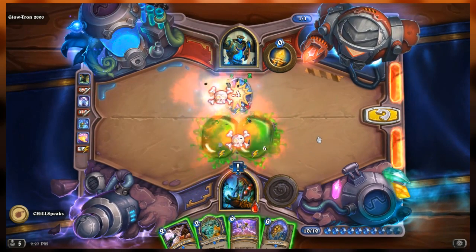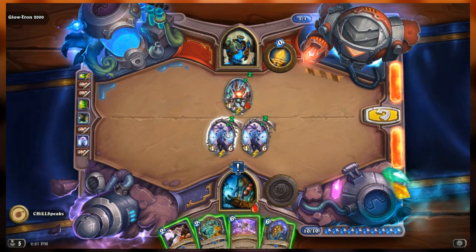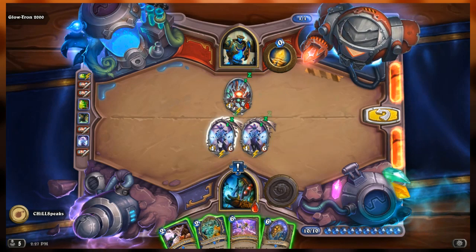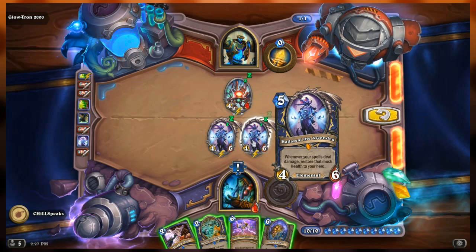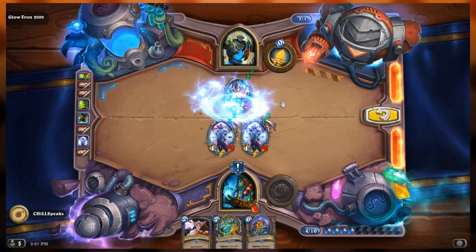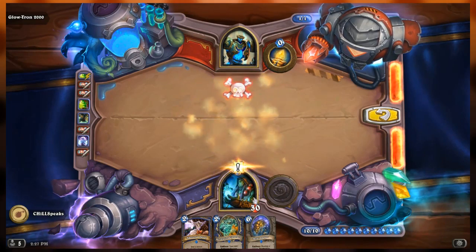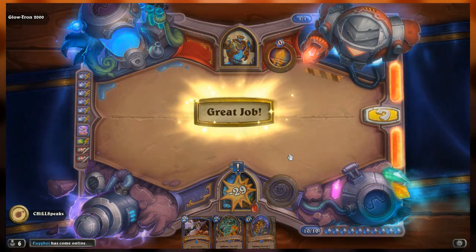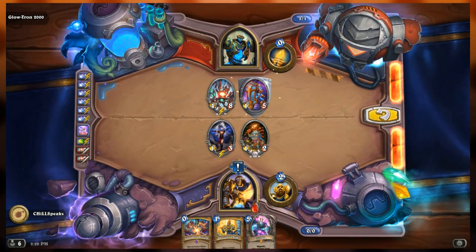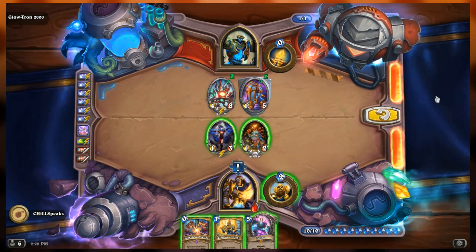Now I drop Unbeaker Lightning and heal for 24. Actually, because I have two Halaziels I'll heal for 48. Eight damage to three minions is 24, times two Halaziels - that's how I like it. I felt like I cheated - I saw the pieces and did the math really quick.